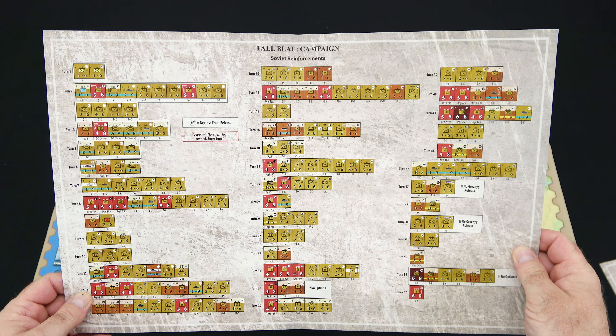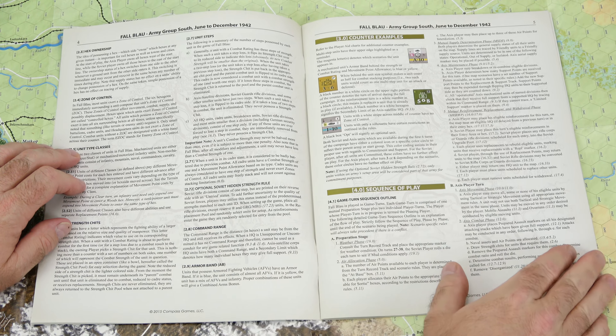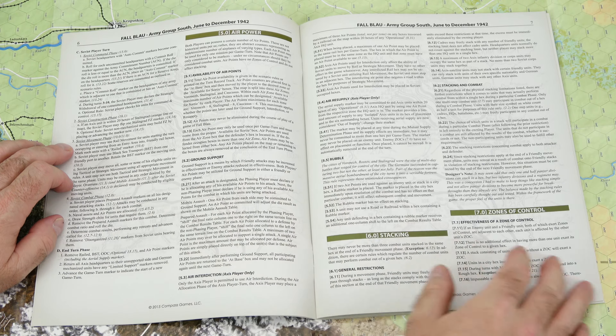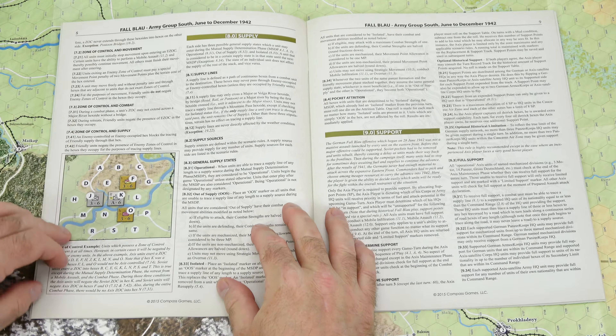Now let's take a look at the counters. On the left-hand side we see the German units in gray, finishing off at the top right in gray, and then below that we have Slovak, Hungarian, Romanian, and Italian units. You'll notice these units have A-10s and A-6s — the A is the combat strength. What you're going to do is draw a strength chit to determine the variable combat strength of that unit when you go into combat. I like that variability because you never know what it's going to be — you can't simply math out every combat. It adds a good bit of friction and makes you tense each time you go into combat.